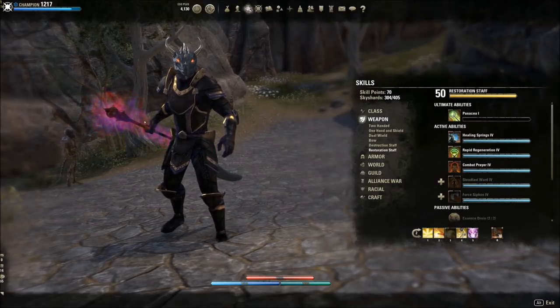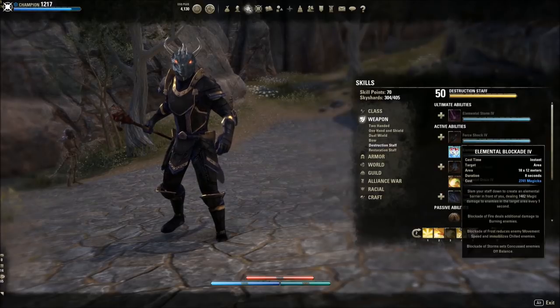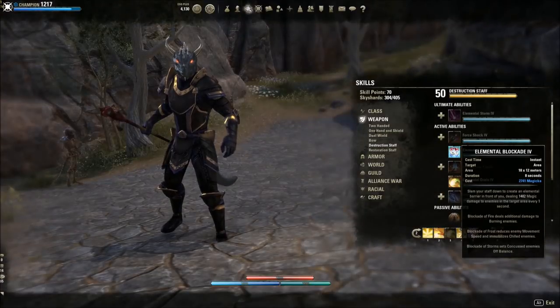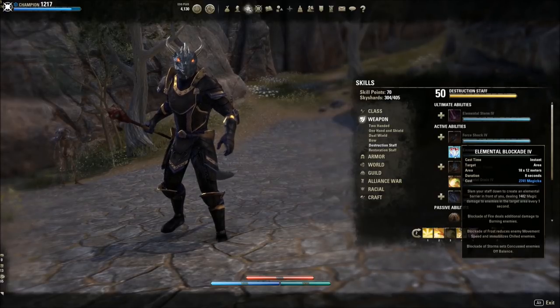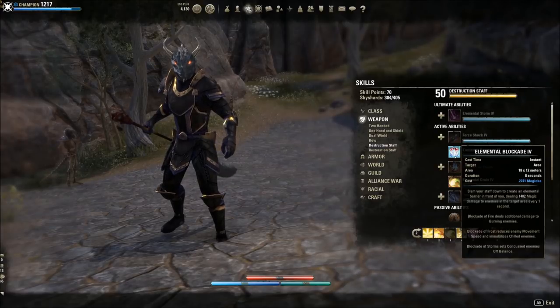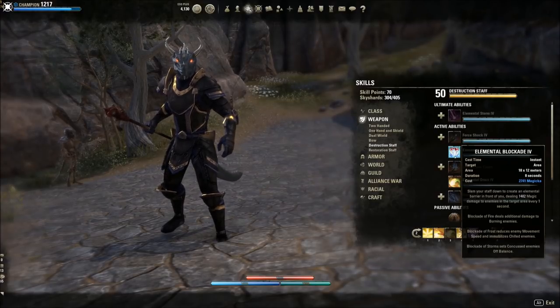On the Destruction Staff bar — we're using it for a couple of key reasons, specifically two skills. The first is Elemental Blockade with a Lightning Staff. Blockade of Storm sets concussed enemies off balance. Concussed is a status effect that increases damage dealt, and off balance means more damage with heavy attacks, plus there are some Champion Point benefits. If you use this with a Shock Enchant, the proc that causes Concussed sets them off balance, and you're applying Infallible Aether. The damage difference on one target is substantial. You actually do a lot of damage just having Blockade down with Ritual of Retribution — it's on an 8-second duration, and you're really just bar swapping in between Blockade, Combat Prayer, and throwing spears.